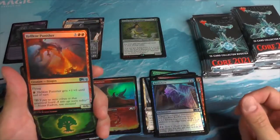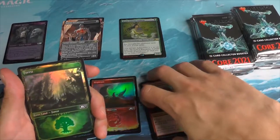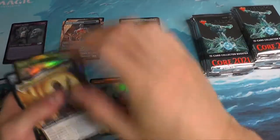The Hellkite Punisher. I remember the part I really wanted back when I was playing Mirage was the Crimson Hellkite. And I finally got it. It's a fun card — still play with it to this day.